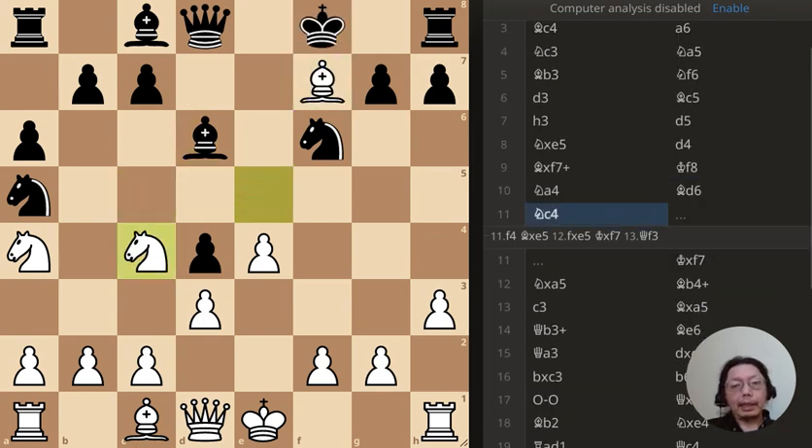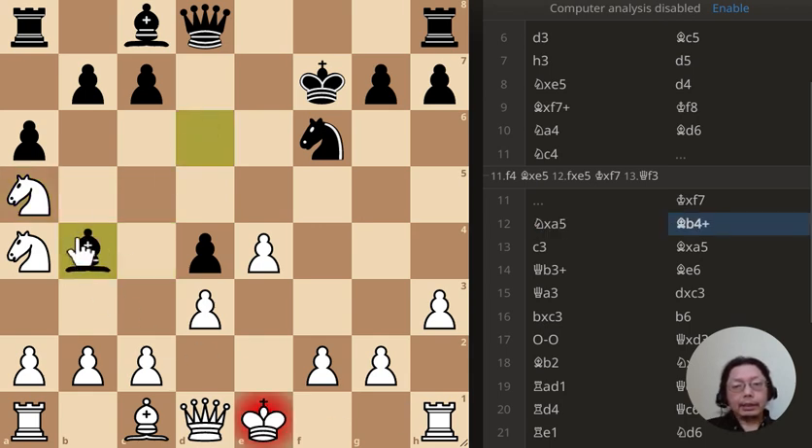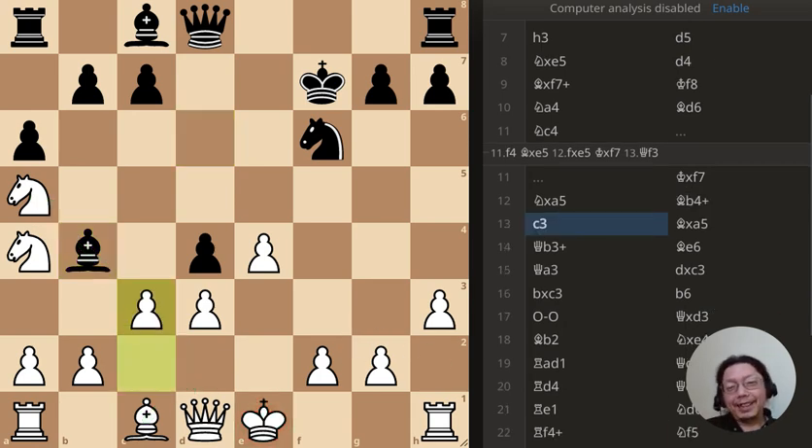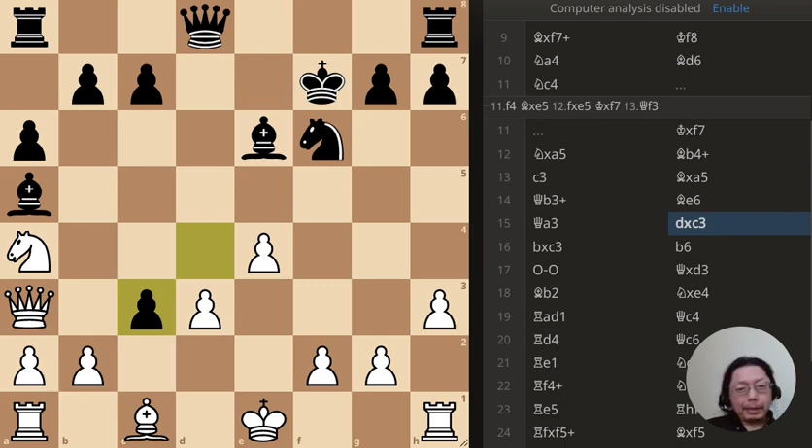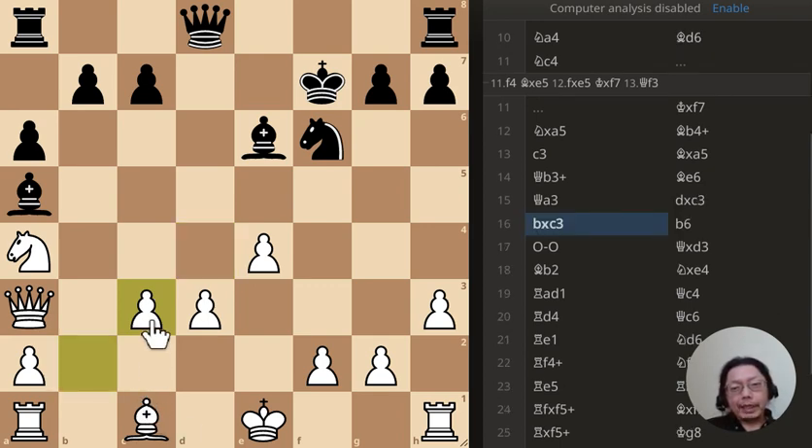But I moved the knight, and right now the material is even - I've got three pieces and black has three pieces. This is part of the puzzle, yes it is. The right answer would be to go here and protect the bishop and protect the knight with the bishop all at once - that's the right answer. Nope, didn't do it. So I'll also push there, but that's a problem right here because you can go there and the queen can go here - that's not a good move.